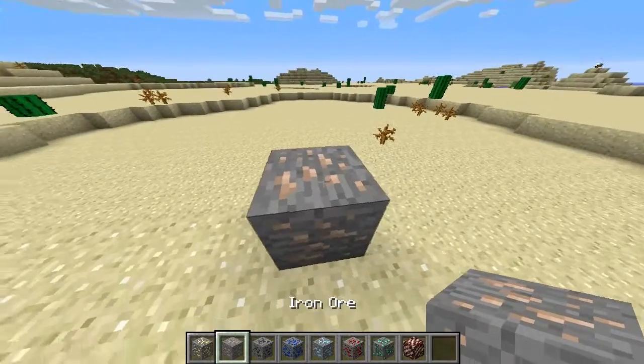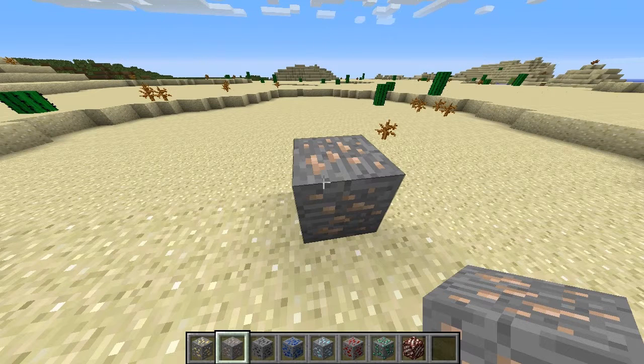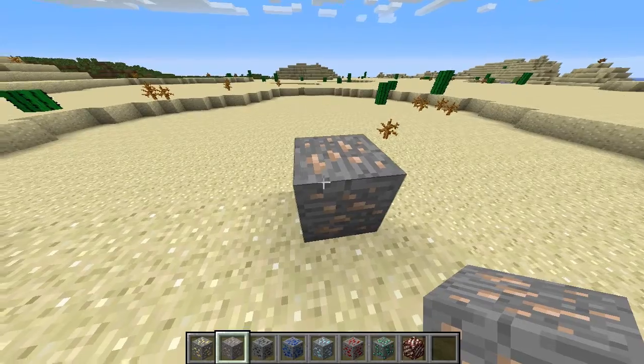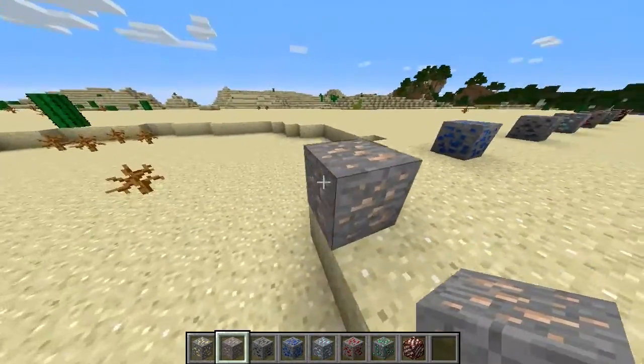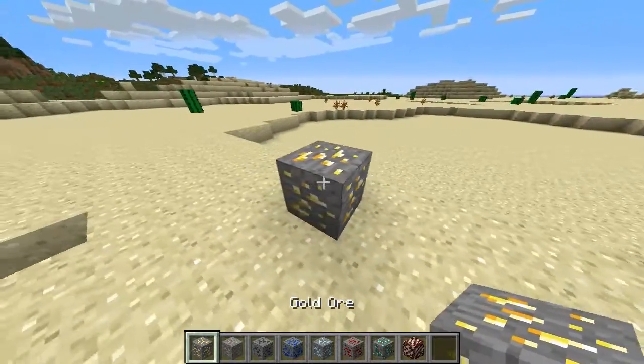Also very famously known in Minecraft, the iron ore. This is going to help you build weaponry, armor, everything. It'll help you build blocks and so on. So make sure that while you're in the caving system, you look out for this yellowish brownish ore.